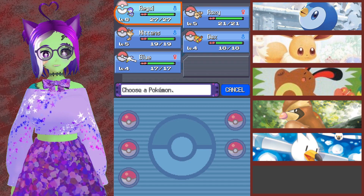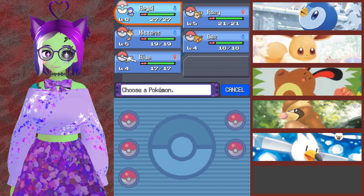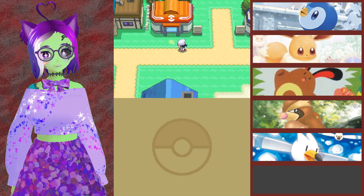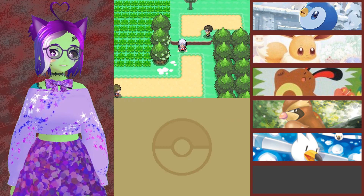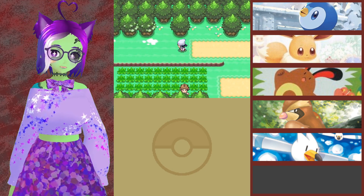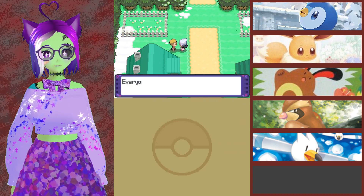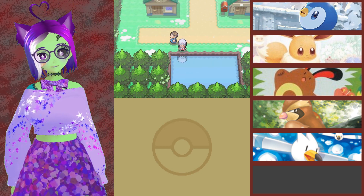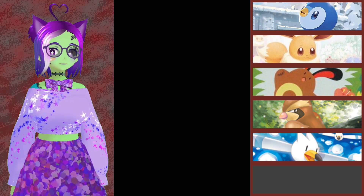Hey guys, it's Beth, and welcome back to some more Pokemon Renegade Platinum. Between episodes, I thought it would be smart to bike back and forth through this town to get Eevee evolved into an Espeon. Turns out they changed how Espeon evolves — all Eeveelutions now use stones, not any other requirements. Which is kind of cool, but at the same time I did just waste a lot of time.